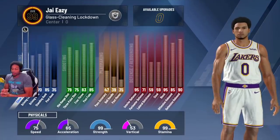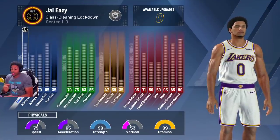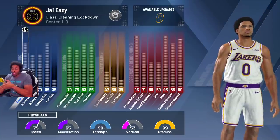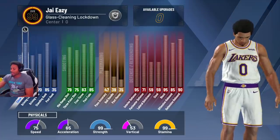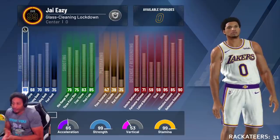Look at my speed though — speed is 75, acceleration 65, stamina 99, vertical is over 50, and strength is 99. Stamina is over 99 — it's probably like 103 or something. I'm not getting bullied in the paint; it's just not going to happen.